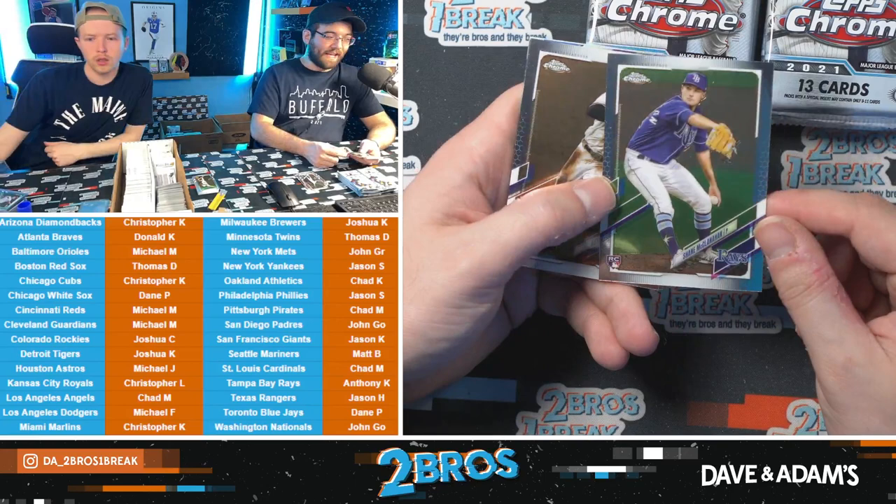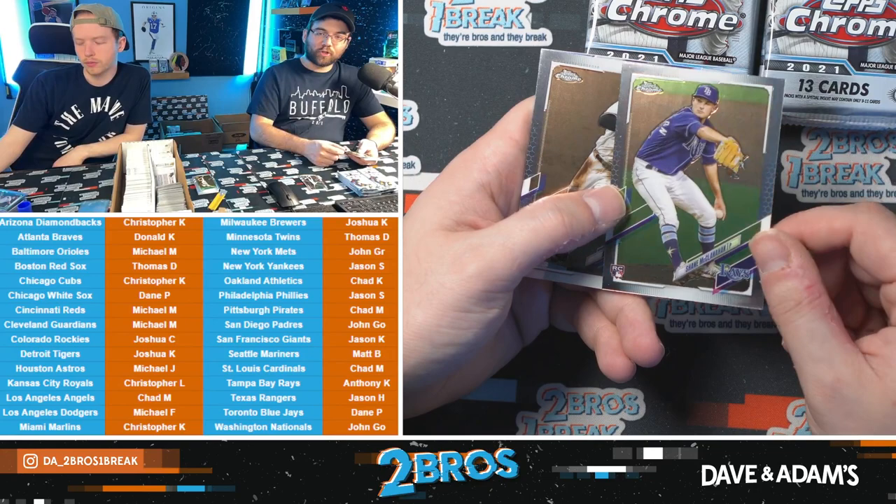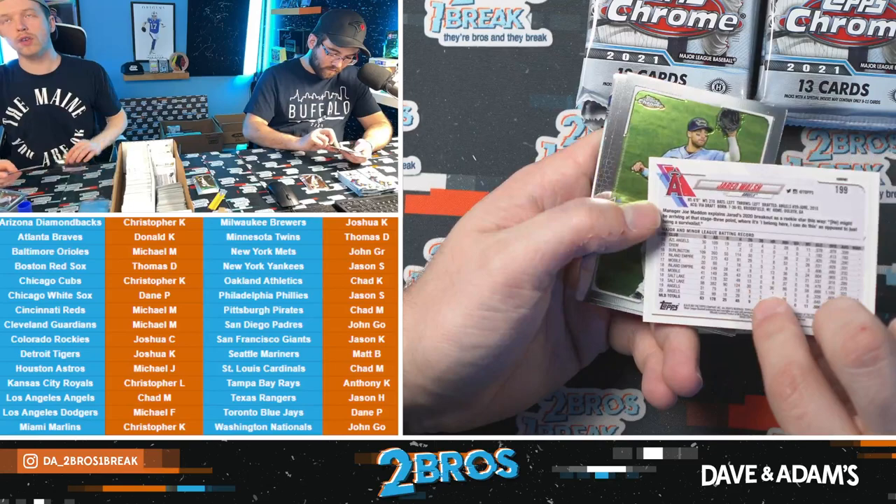Little Shane McClanahan. What does it mean when the card has the rookie cup but not the rookie shield? It means he probably had a card the year prior — the second year he had enough games to qualify as a rookie. How about a Shane McClanahan rookie — we'll take that.